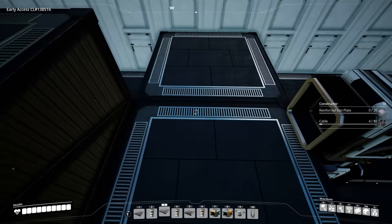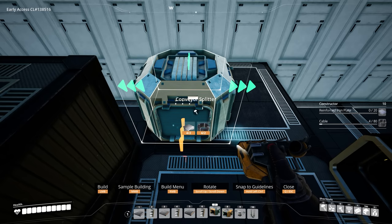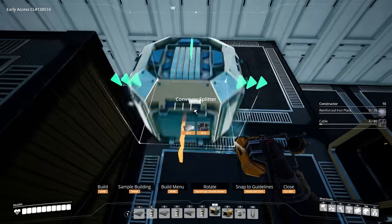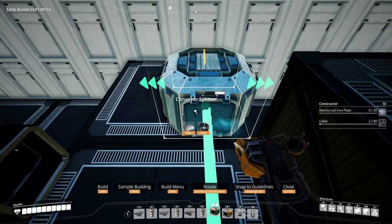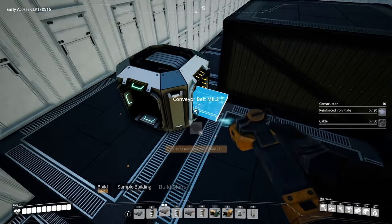On each of these lifts, take a splitter on the side foundation on the back quadrant away from the lift and place it there. Repeat the same thing on the opposite side, then get these connected together.